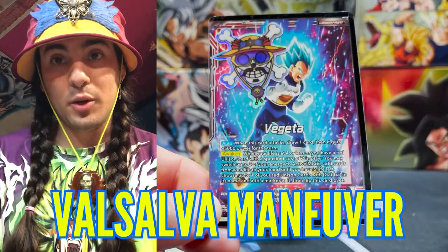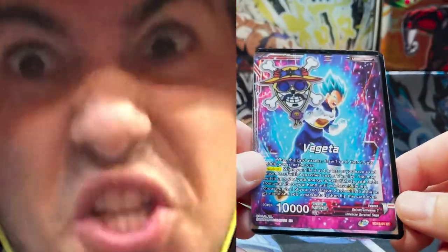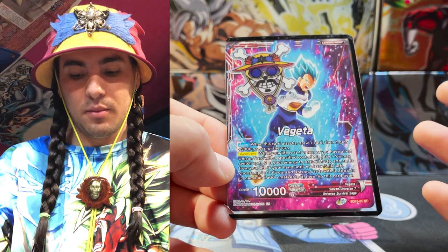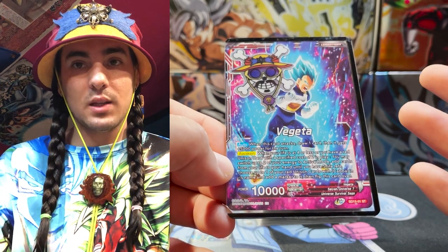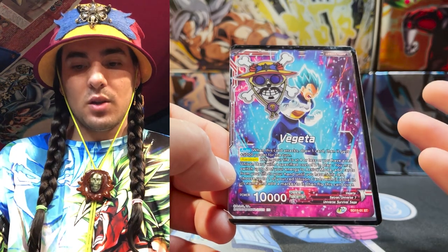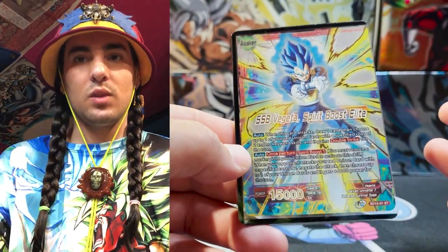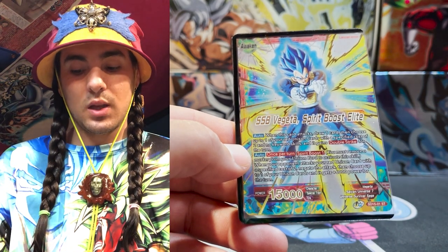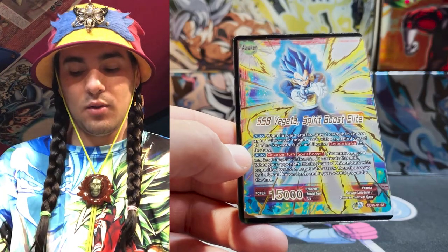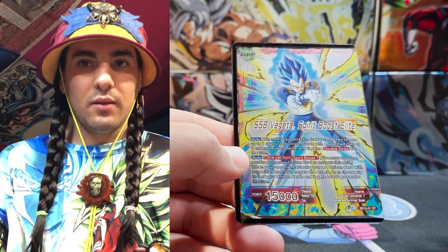Vegeta is a red sand leader and he is practicing the Valsalva maneuver. He's pretty good — when he swings, you draw a card and he gains 5K for the battle. You have two awakening conditions: you can awaken when you're at four or less life and untap two energy, or you can awaken when you have a unison with a specified cost of two in play, take your life down to five, flip the card, and get two energy back.